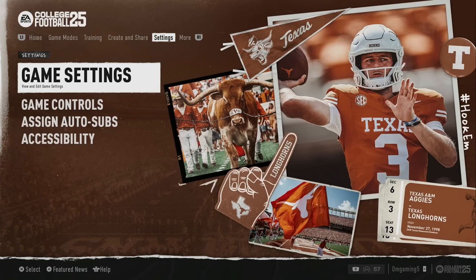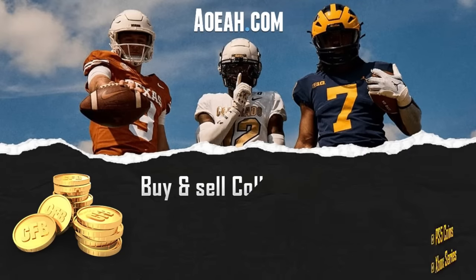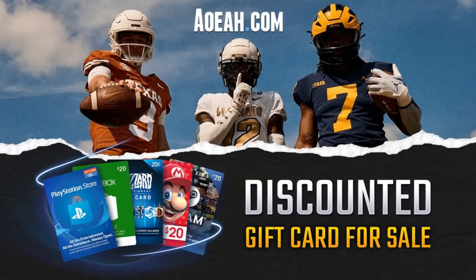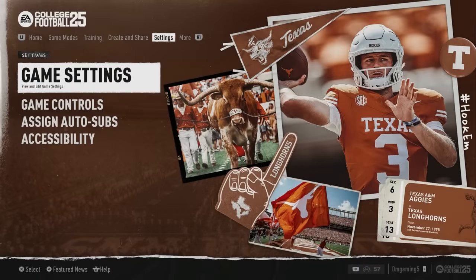In today's video I'm gonna go over some settings that could change your gameplay experience, hopefully for the better. But before I do, I want to give a shout out to today's video sponsor, AEOAH. Check them out for your College Ultimate Team coins — use promo code dmgaming5 for 3% off.